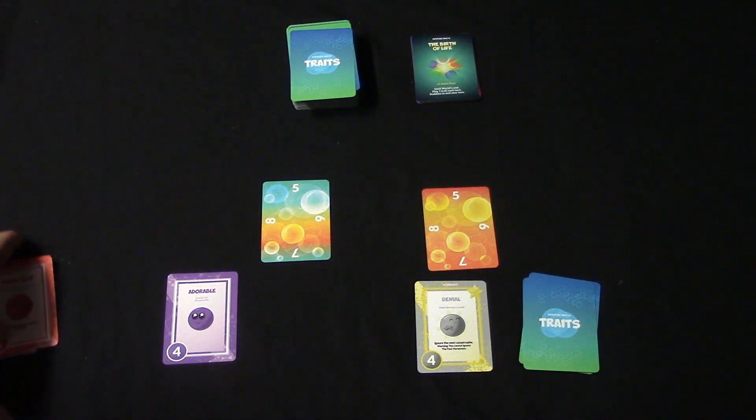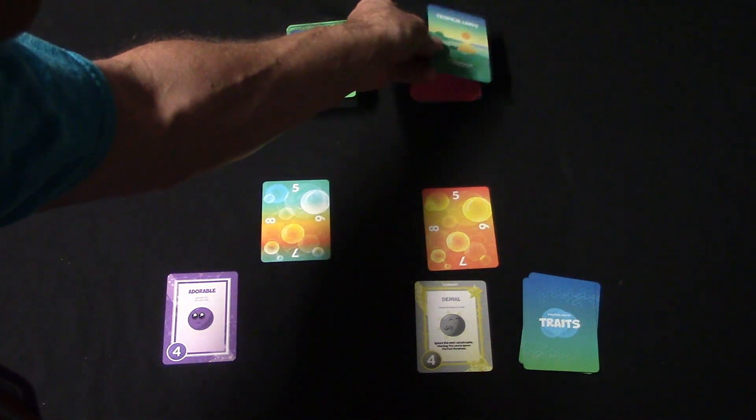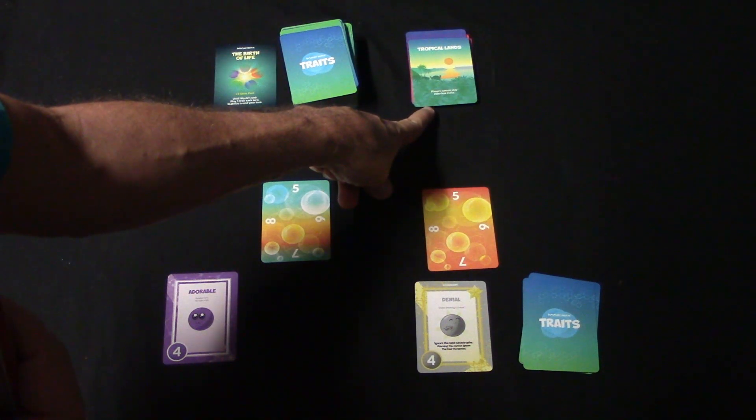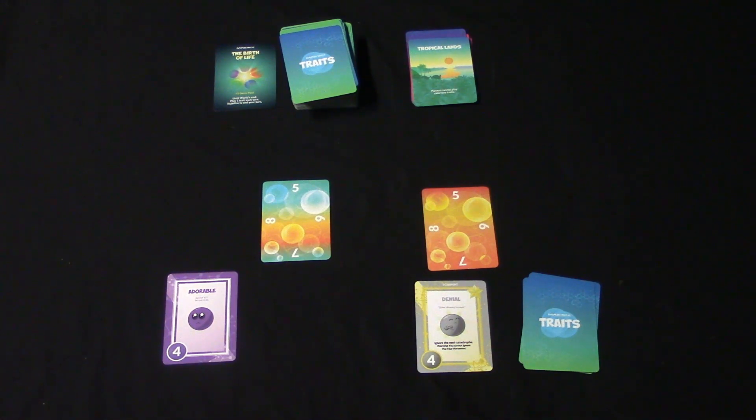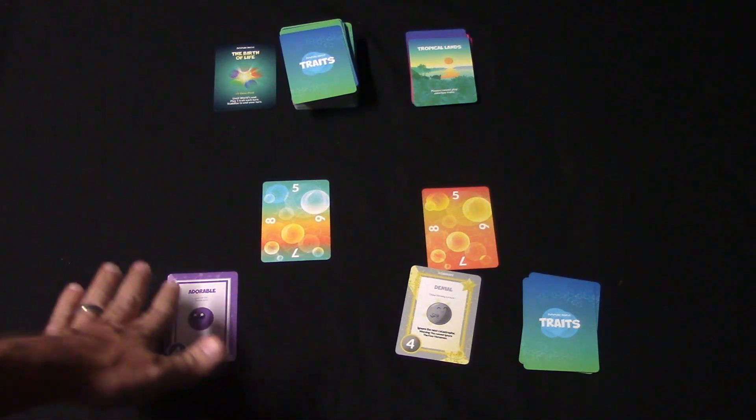Now it goes back to me. The previous age card is discarded and the next age card is turned up. This one says Tropical Lands, and it says players cannot play colorless traits. So this hand I'm not going to be able to play a trait of that color. This area is going to be called your trait pile.